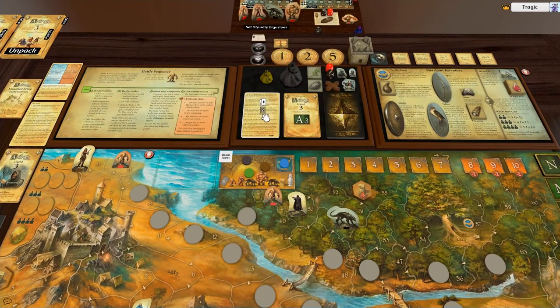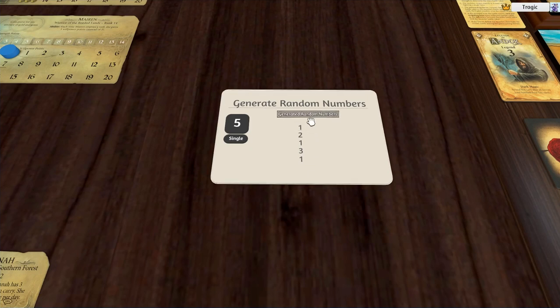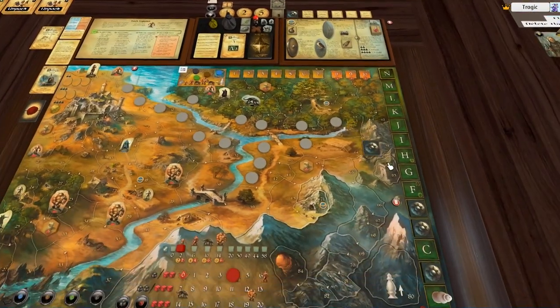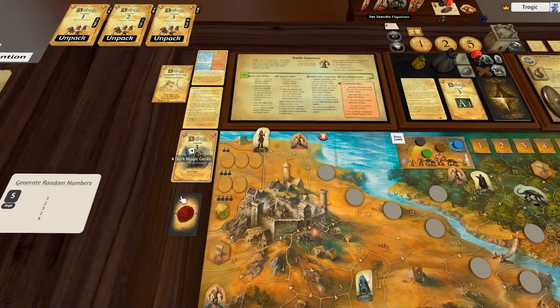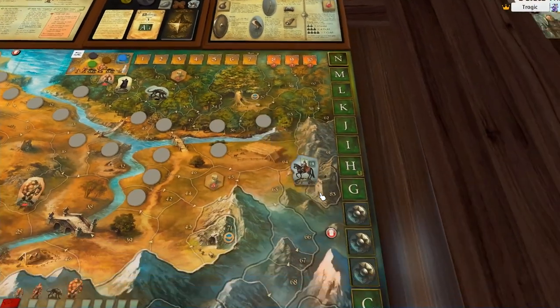Now we have to place monster tiles on the legend track, so I'll roll again using this device — five rolls. We've got three ones here but that's fine since you can only have a tile twice on the same location. We end up with one, three, one, two, and rolling again for the fifth gives us four. And the Prince goes on a die roll of one — that's terrible. He comes out very early, but he also goes away very early.